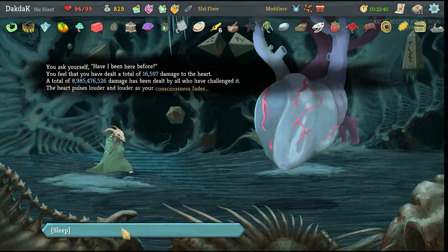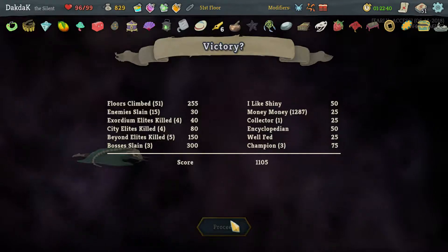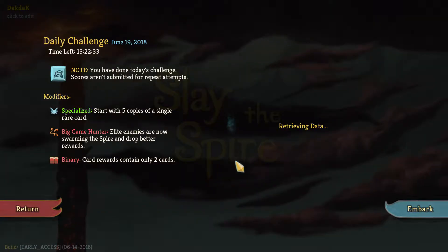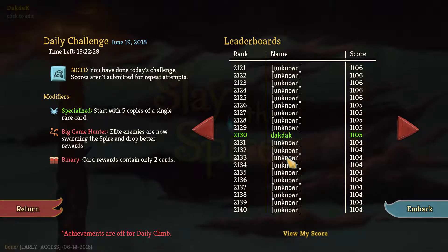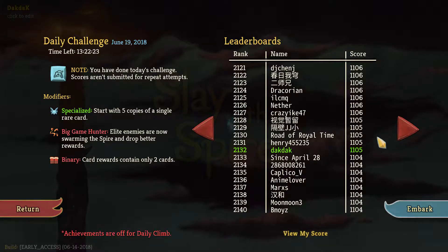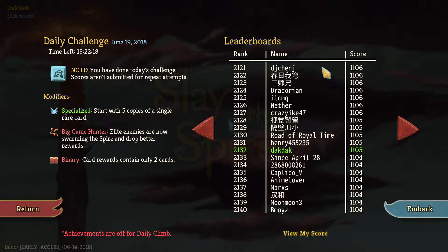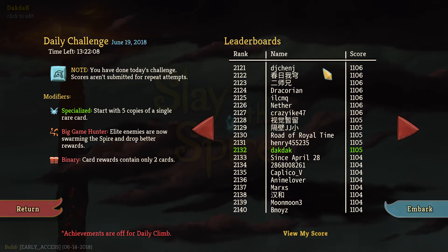That was actually a very easy fight — I'm a little bit devastated that we took the three damage against him, very upsetting, right at the end. But what did we get? 11.05 — I'm okay with that. That worked out quite nicely. Let's have a look where we are then, just to finish off. Nowhere near the top unfortunately — two thousand. And apparently I'm surrounded by unknowns everywhere. Moon Moon 3 — well, never mind. And with that, I'd like to thank everybody for watching. If you've enjoyed the video feel free to leave a like, and don't forget to subscribe if you want to see some more. Other than that, I'll see you guys next time. Cheers.